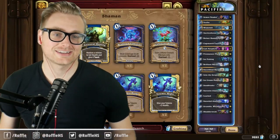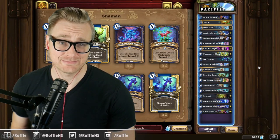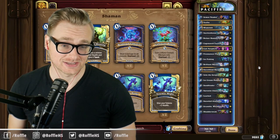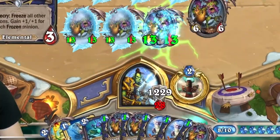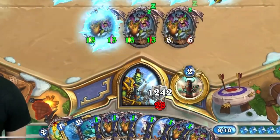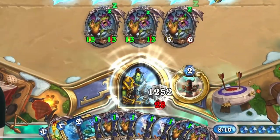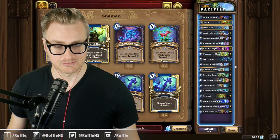The deck is Ice Cream Shaman. The goal of the deck is to see if we can win the game without attacking our opponent in the face. In order to do that, we're going to freeze our board and our opponent's board and get Ice Cream Peddler in the Shudderwalk battlecry pool, and then go infinite to gain essentially infinite armor with Shudderwalk repeated with the help of Grumble and Brilliant Macaw.